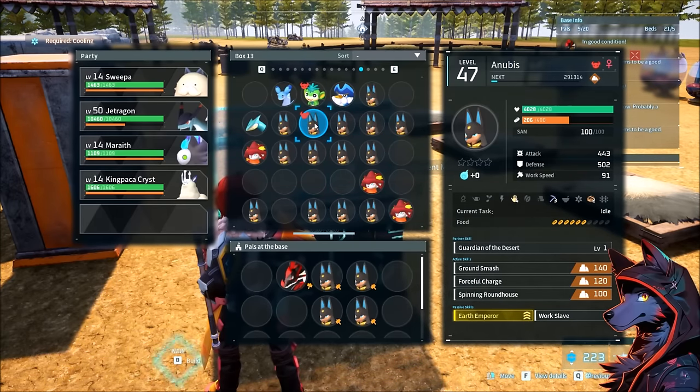Also, depending on the pals you're catching — if you're trying to go for legendary pals and you catch one, it's going to have a guaranteed trait like Earth Emperor. But with Anubis, you can actually breed other species into it, so there are going to be other species of pals that can make this optimal.